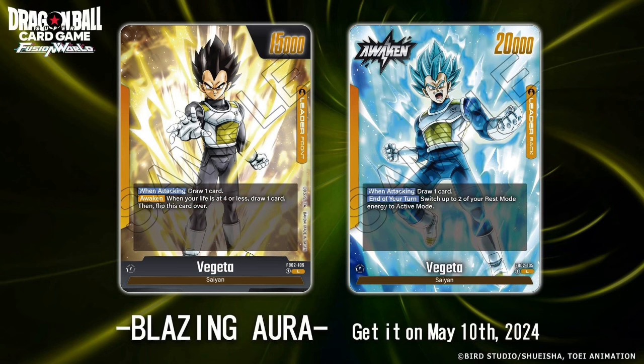We have the Yellow Leader Vegeta. Draw one card. When your life is at 4 or less, draw one card then flip this card over. On its awakening side, when attacking you draw one card. At the end of your turn, switch up to 2 of your rest mode energy to active mode. This is really good for Yellow Leaders — it's a reference to the Golden Frieza from Dragon Ball Super Card Game Masters with 2 energy untapping. It seems like Bandai wants you to play your heavy beaters, have 2 extra energy, and use activate battle cards with plus 15K or plus 20K as your backup since there are no counters in Fusion World.